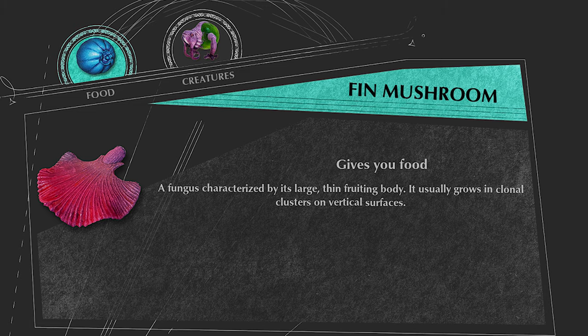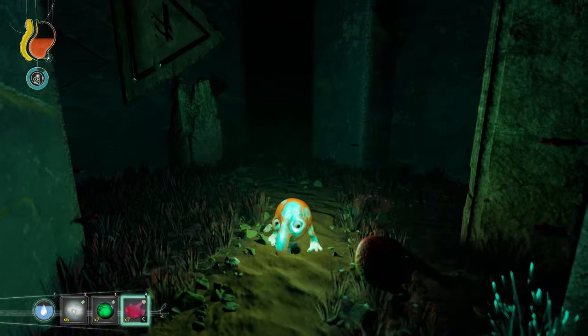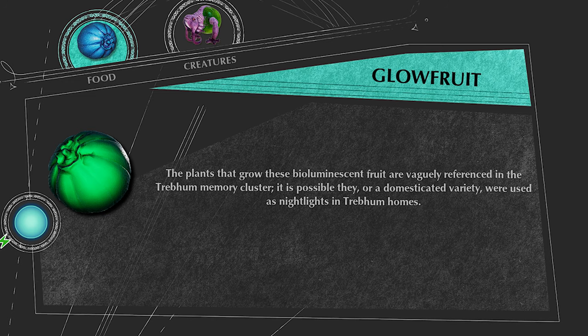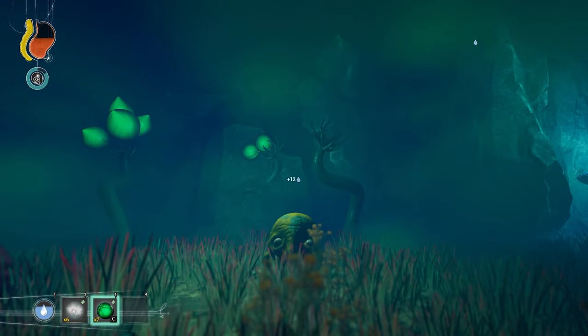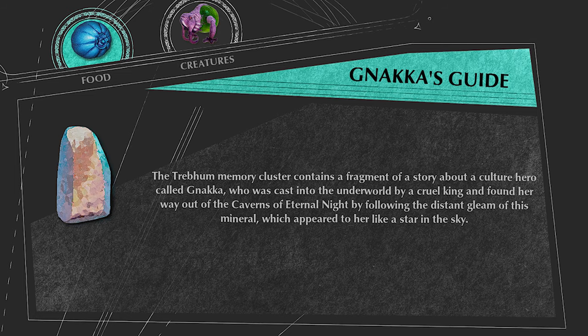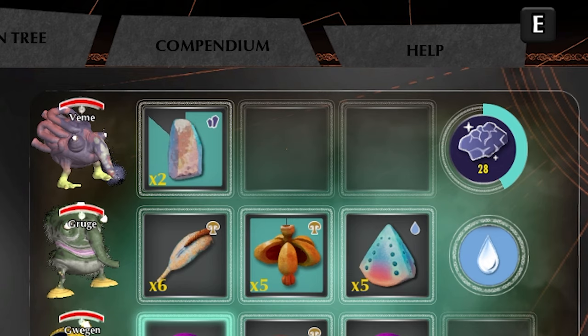The Fin Mushroom is a type of mushroom that only spawns inside dark caves and it gives 7 food when eaten. The Gloomroot is this unique green fruit that spawns in dark caves and it gives 12 water when eaten and the Luminescent Skin mutation. Ganaka's Guide is this bland rock-looking mineral that gives a small amount of progress towards one mineral when processed by the Mineral Processor mutation.